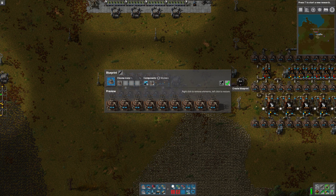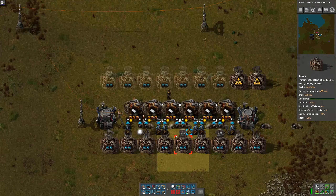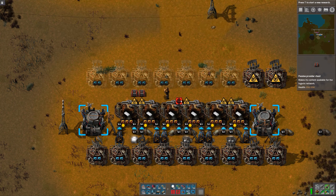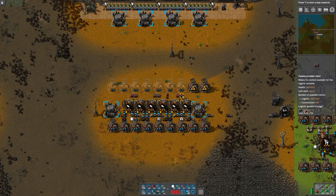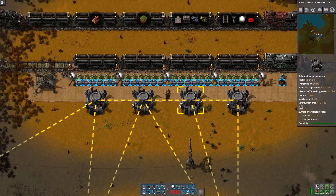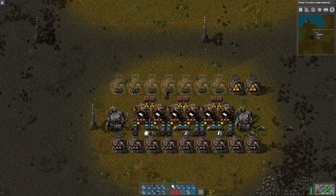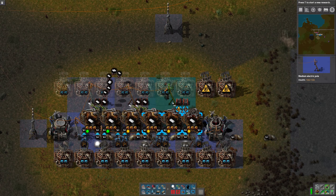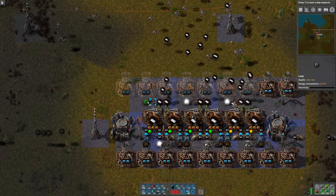We need to duplicate that — one, two, like so. Then we just need to output to Provider Chests. I'm not gonna put a limit on those. I set up the Requester Chests to fill up, so if these fill up, that's gonna be a drop in the bucket compared to the inventory accumulating there. We can throw in a few more lights.